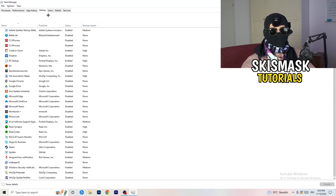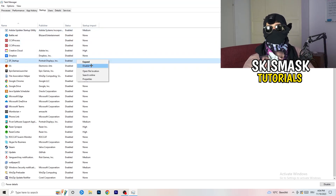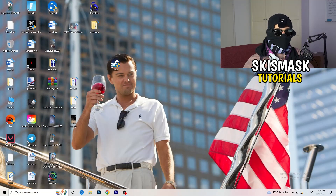Next, click on the Startup tab. A lot of problems start here. If you have too many programs launching when your PC starts and running in the background without you knowing, that will cause FPS drops — especially on low-end PCs. Go through the list, right-click any program you don't want running, and click Disable. Once you're finished, you can close Task Manager.